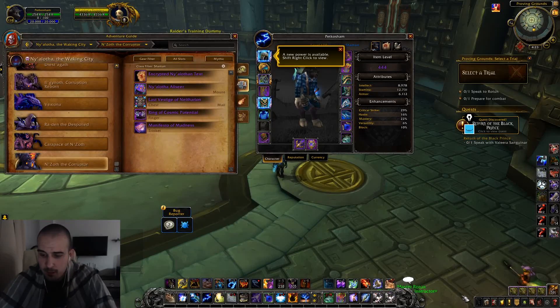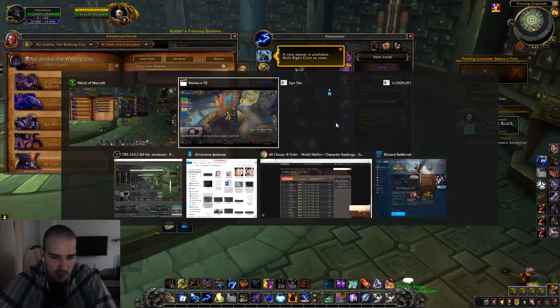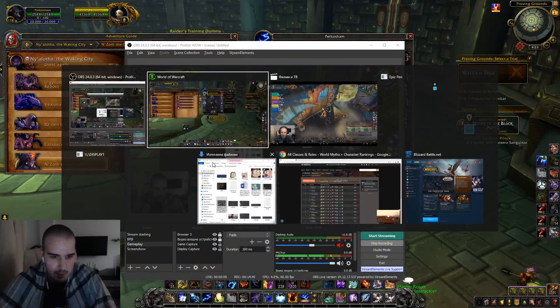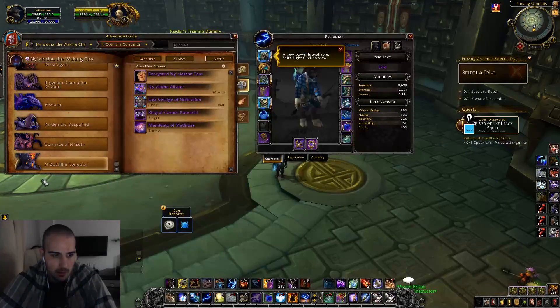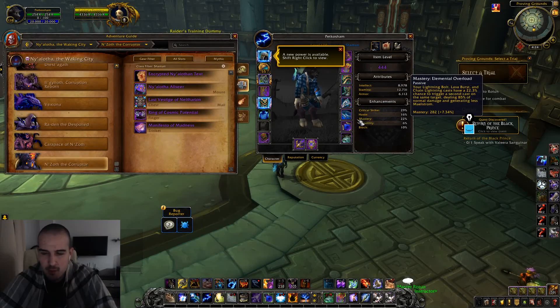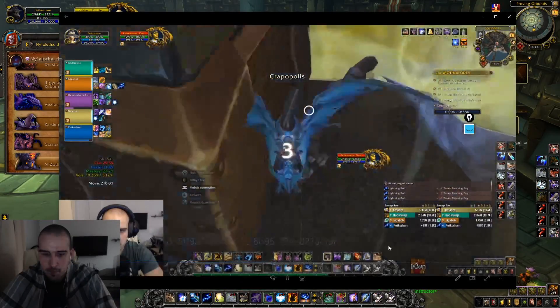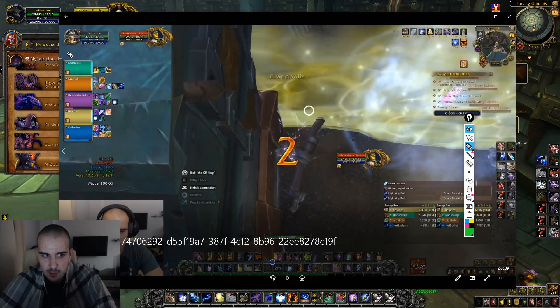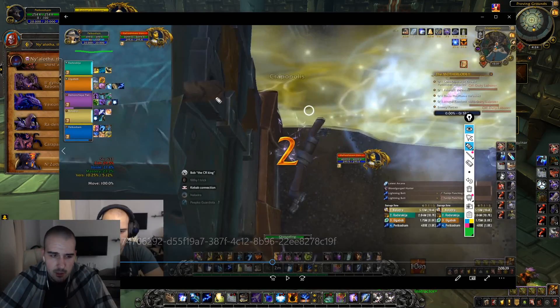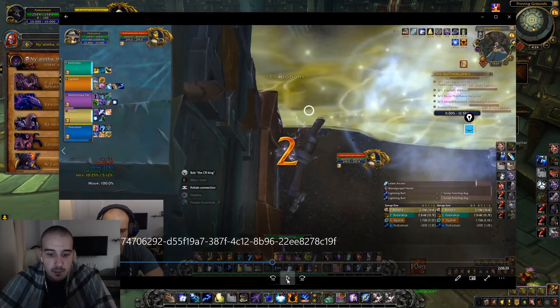Now it's time for me to show you a small sample of how to burst as Elemental Shaman. First thing first, before I start every dungeon I like to have at least 60 Maelstrom. This gives me one free Earthquake to put on a pack before I actually press my spells. One free Earthquake is actually a huge DPS bump that many Shamans don't do. If you want to learn how to play by watching streams, watch the action bars — those four lines show you what spells are pressed one after another, so you can keep track of the rotation.